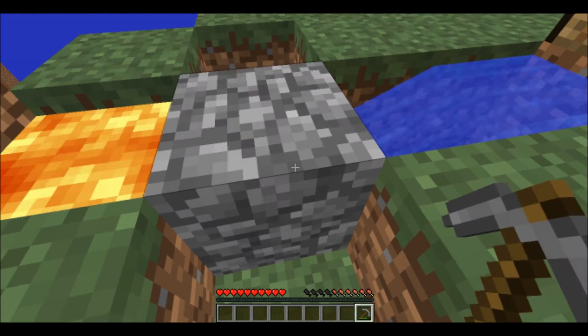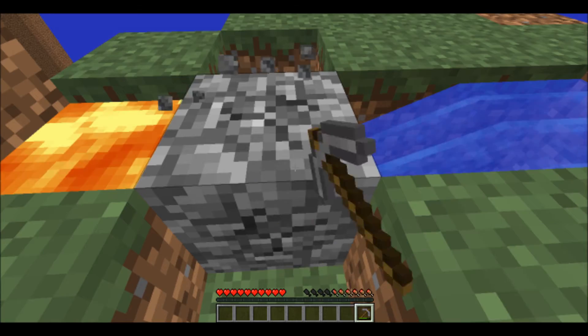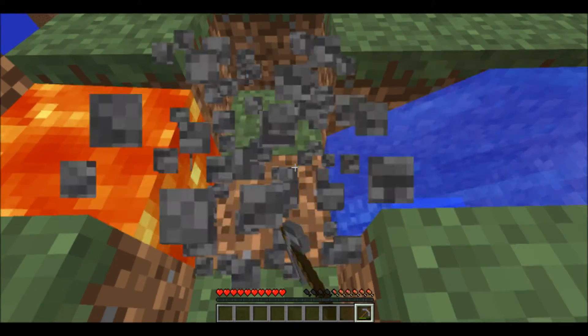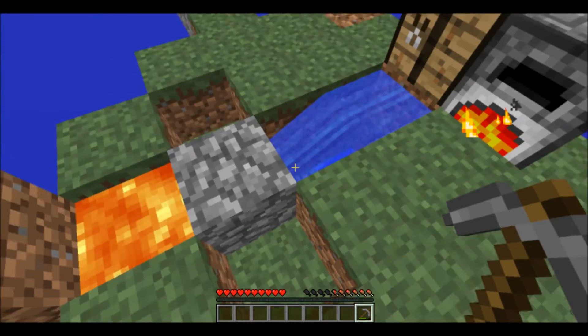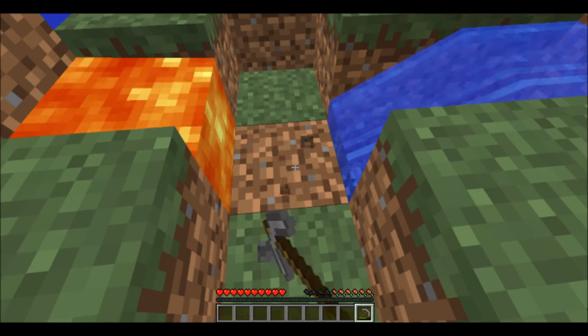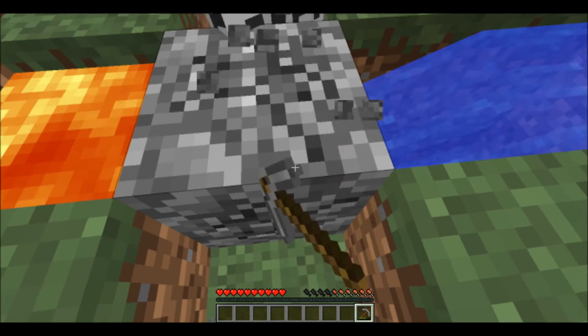I don't even know how you get a golden carrot. You need a carrot and gold. I didn't even know they had golden carrots to be honest. There are 10 chests in this map, so we can find more resources. Oh, we can make a sugarcane farm — one of the challenges is make a sugarcane farm.